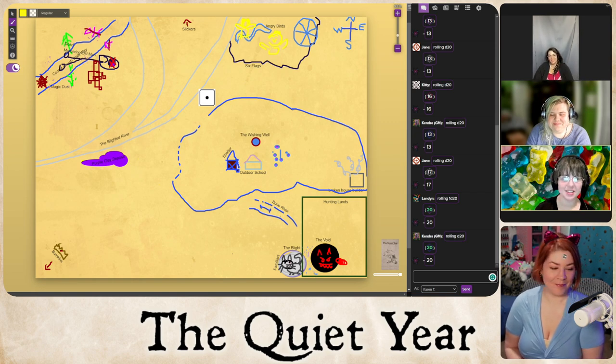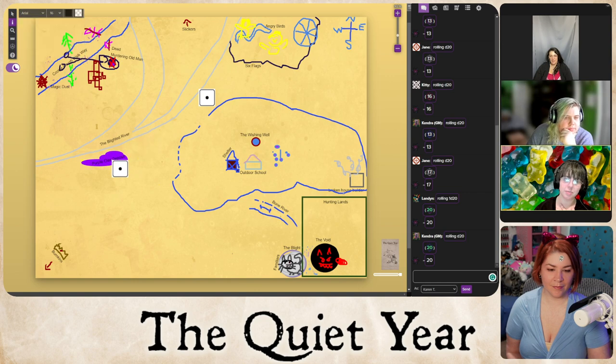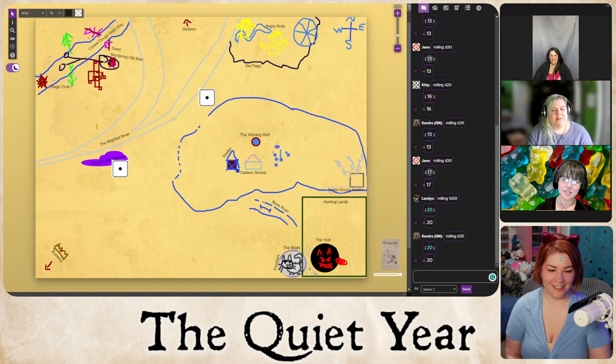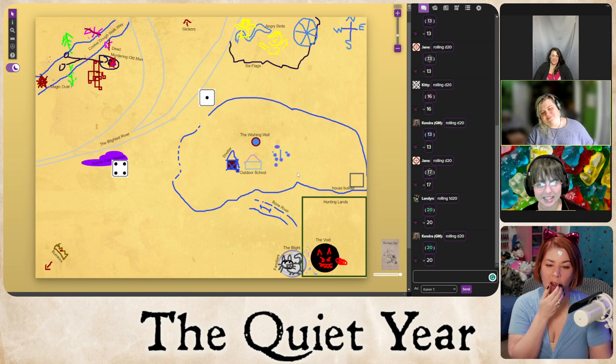Since the bird taming showed how important purple clay is, Landon starts a mining project for the purple clay deposit — taking four weeks. Cindy still hasn't been dealt with; she's just walking around free for now.